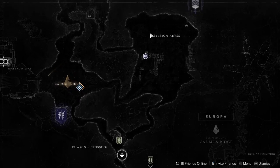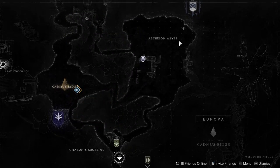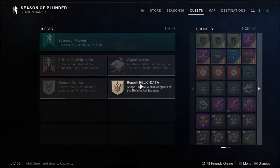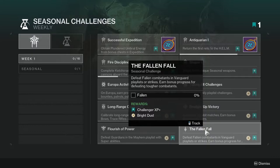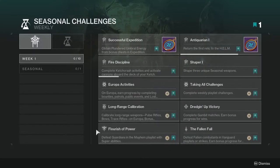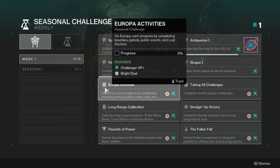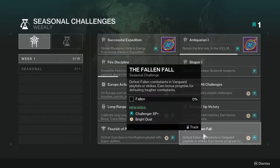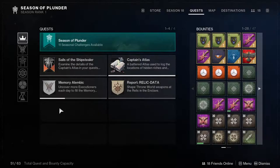You can wander the Asterion Abyss or run the Concealed Void lost sector to farm Fallen kills. Here's the thing — you can actually triple-dip these challenges. Running a Legend or Master nightfall automatically satisfies the tougher combatants requirement, and at the same time you'll be completing Europa Activities, Long Range Calibration, and ultimately Taking All Challenges if you save Vanguard for last.